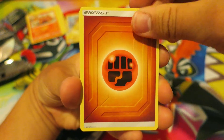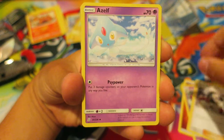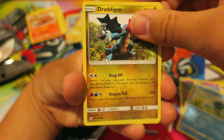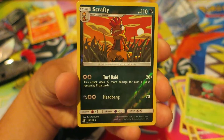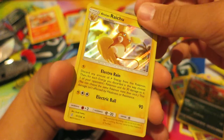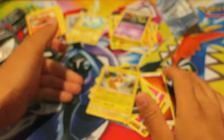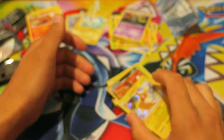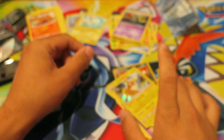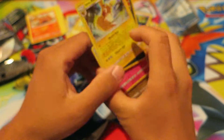Maybe we can get that Rainbow Rare Mewtwo or something like that — that would be pretty cool. We kick things off with a Fighting Energy, another Doublade, a Chandelure, an Azelf, a Drifloon, a Dusknoir, a Dragonair, a Cottonee, a Fomantis, a Scrafty, and we have a Holo Alolan Raichu. That's pretty cool — I'll take it. Anything Holo or higher is always a good day. A couple weeks ago I was able to pull a Tag Team Mew and Mewtwo GX, so seeing the Holo Alolan Raichu right there is great.